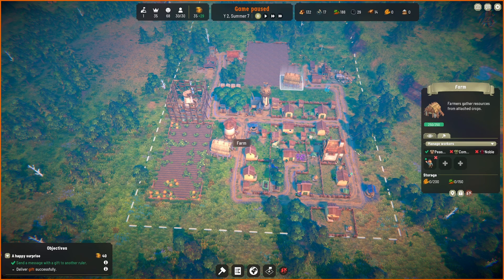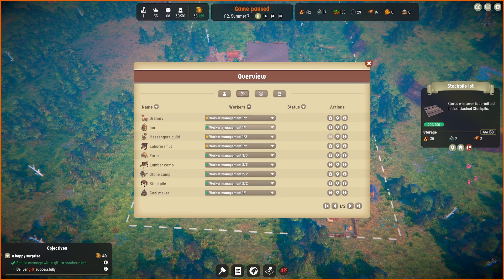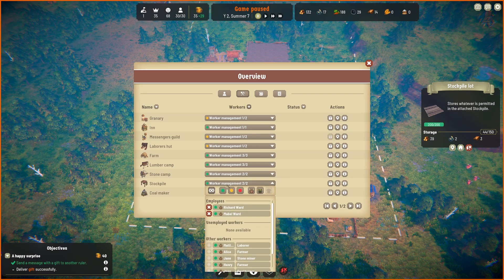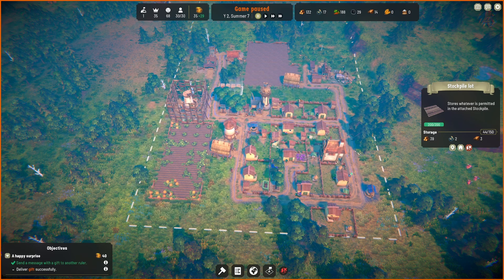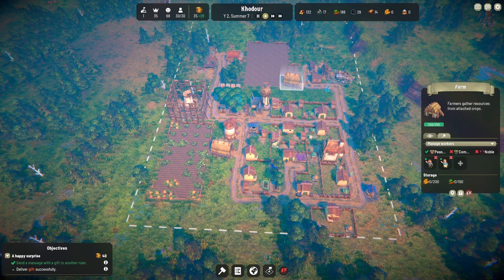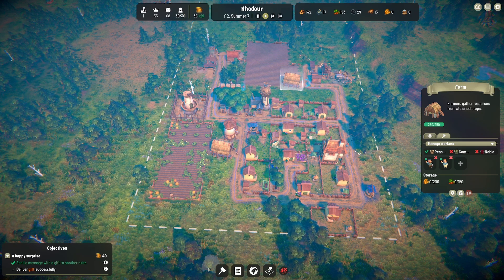Let's remove someone from the stockpile and add them to the farm. Then the stockpile — let's just do it this way, far easier. Remove you from stockpile. Now where's farm number two? It doesn't show in the menu straightaway but there we go. This is mostly done. When we get some more people — although we do need to build some more housing.